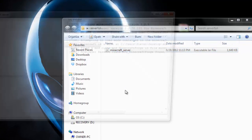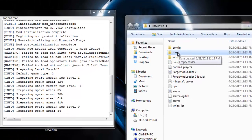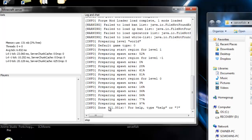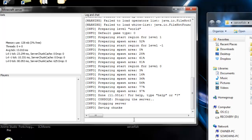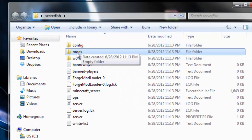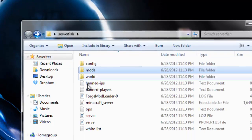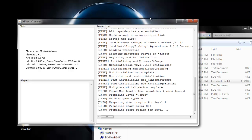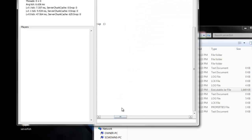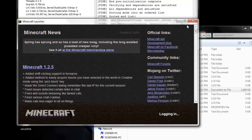Now run the server once. You'll notice a ton of files have randomly generated, including a mods folder. Wait until the server prepares the spawn and reaches 100%. Once it's done, type 'stop' in the server console to stop it and save the chunks. Now simply grab the Aquaculture server file and drag it into the mods folder that just generated. Go back one directory and start the server again — it should work. The console confirms that ModLoader and Minecraft Forge have loaded the mod with no errors.